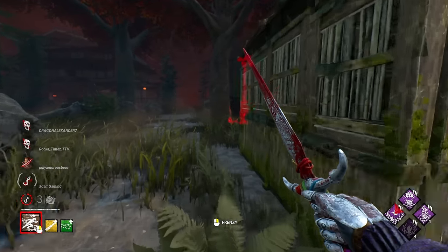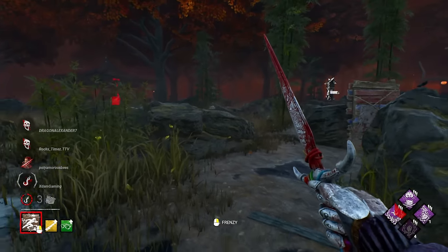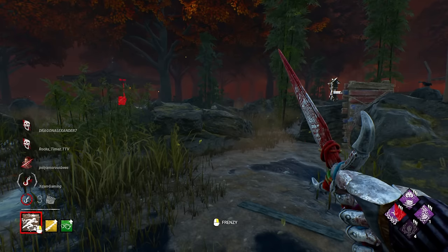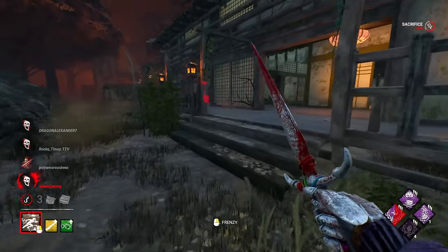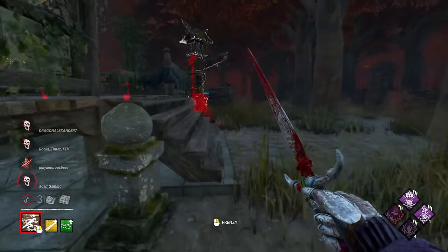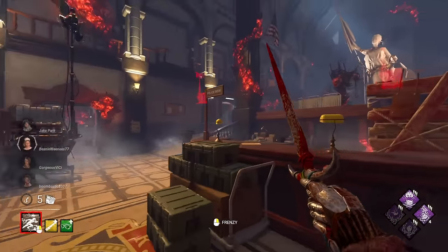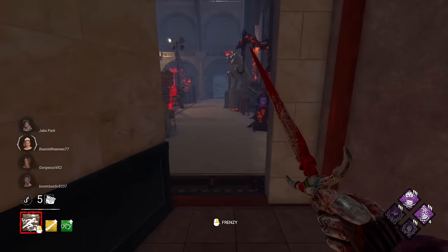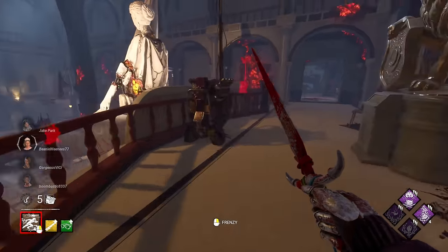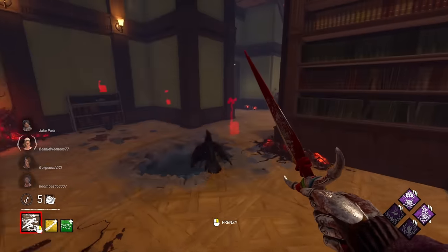We can use Dead Man's Switch to see any information, see if Alan Wake is anywhere nearby. Always make sure to check your offerings when playing killer — see if there's any hatch or main building spawns. RPD is relatively on the larger side, but with these perks we don't really have to worry about anything. We can just take our time with chases; the entity will do all the heavy lifting for us.